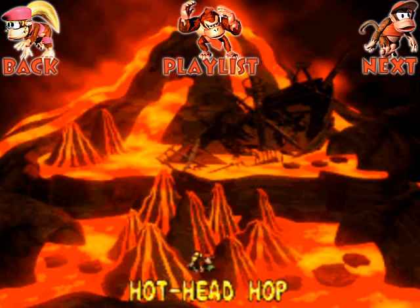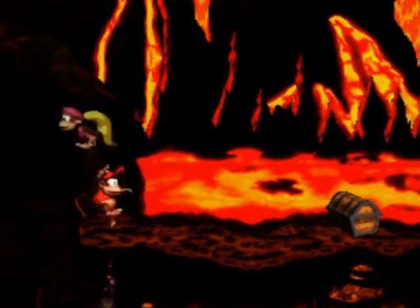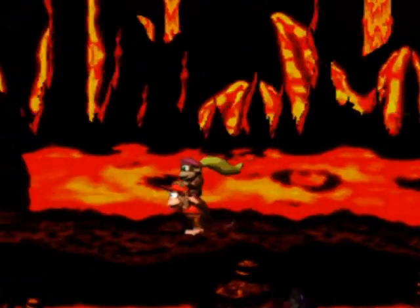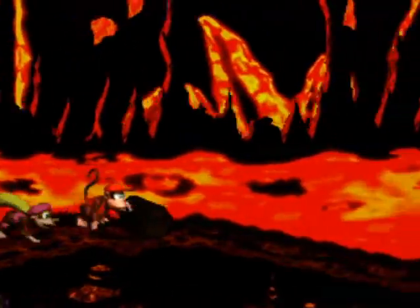Hey, hello everyone, and welcome back to the walkthrough. It's time to start World 2 with Hothead Hop. You'll notice there's a chest up there — it's kind of hard to see actually, because they made it darker than the surrounding areas.